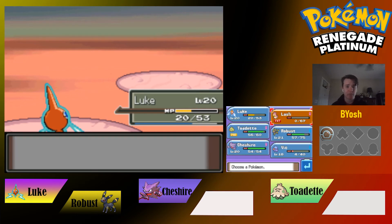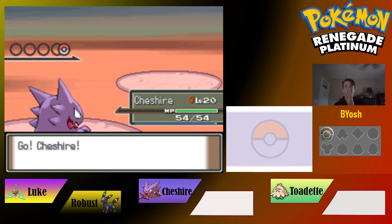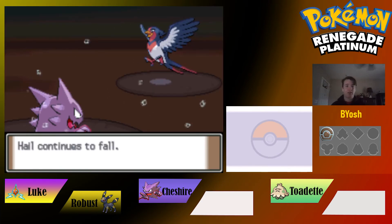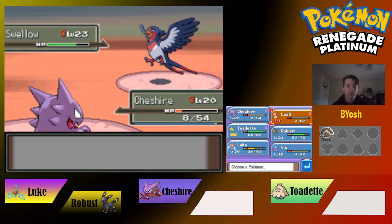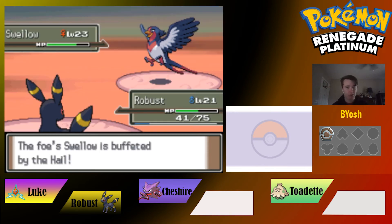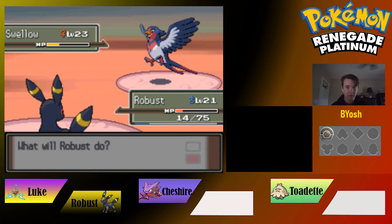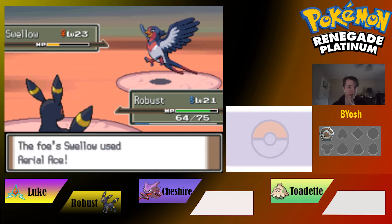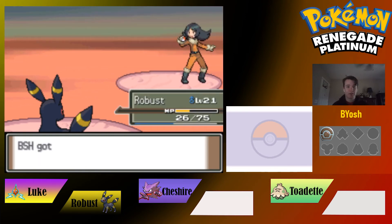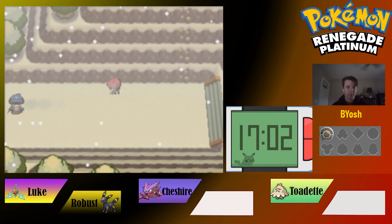Robust takes down Togetic and goes to level 21. Laura sends out Swellow — we switch to Cheshire since it won't be hit by Normal-type moves, but the attack still does a lot. We go back to Robust and use Faint Attack. We Super Potion up Robust and between hail damage and our attacks, Swellow goes down. Cheshire levels to 21. Ace Trainer Laura is defeated.